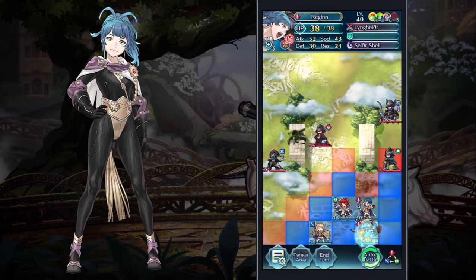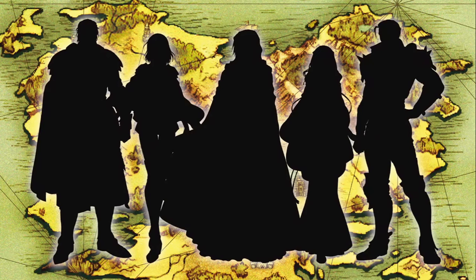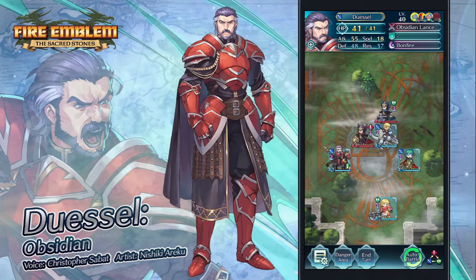Now let's cover some characters I know a little bit better — from Sacred Stones, one of my favorite Fire Emblem games. Marissa is from Sacred Stones, so just by default that game is amazing. I'm very happy these characters are coming to the game. First up is Dusil, who has some insane skills making him very, very bulky.